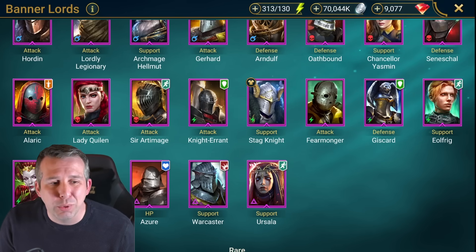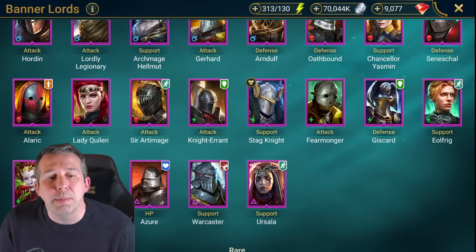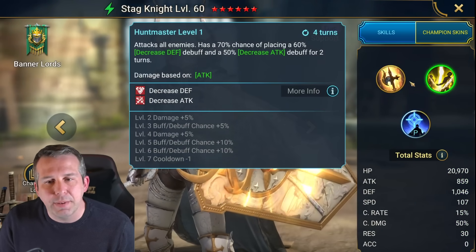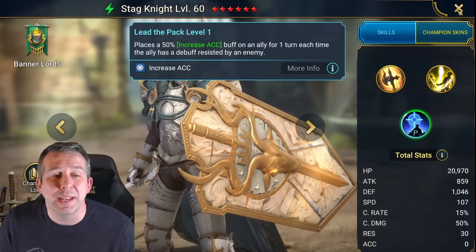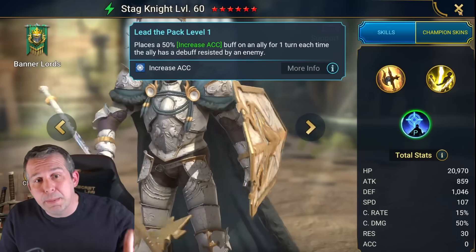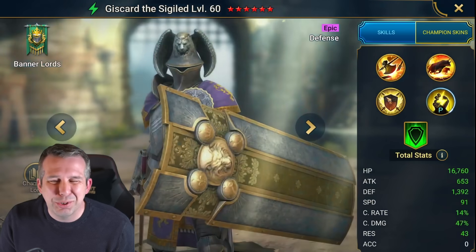Stagnite: top tier, one of the best epics in the game. Got AOE decreased attack and defense, plus decreased speed on his A1. He's also able to buff accuracy if someone misses a debuff on an enemy, which is quite cool. One of the best here. Fearmonger: trash. Discarded: trashy, he needs two-turn decreased attack on his A1 to really get value.